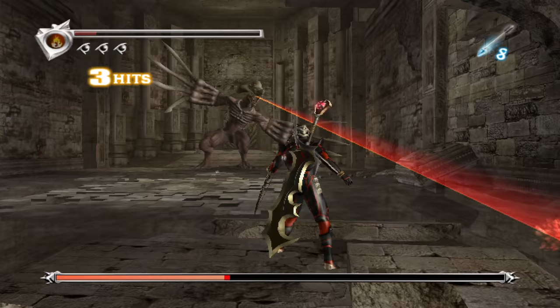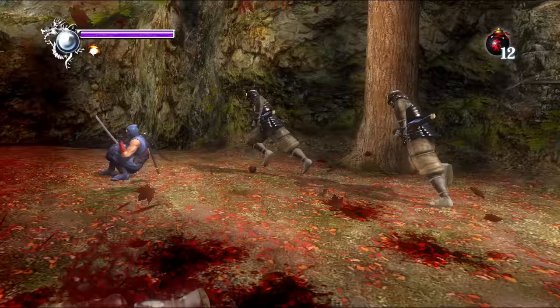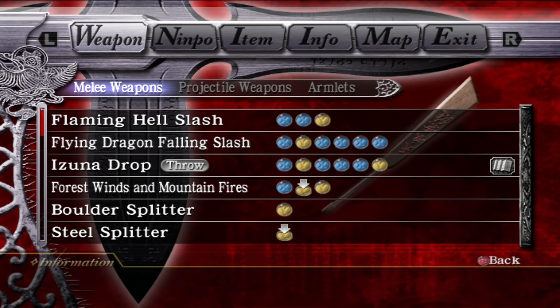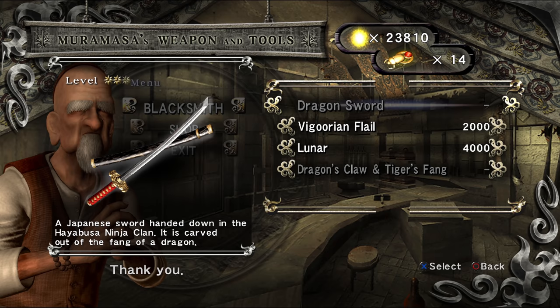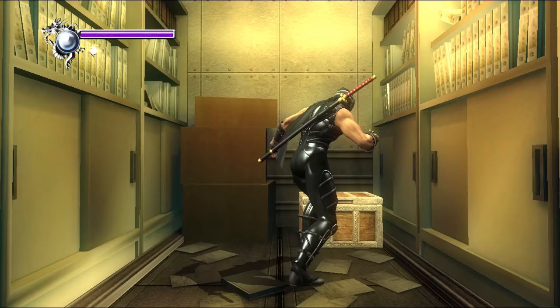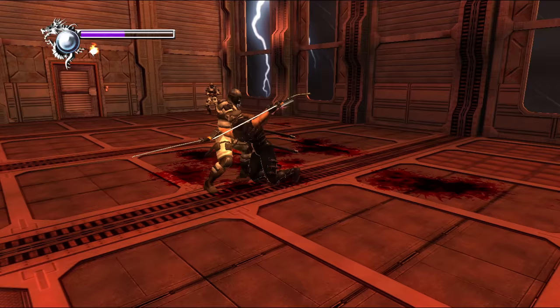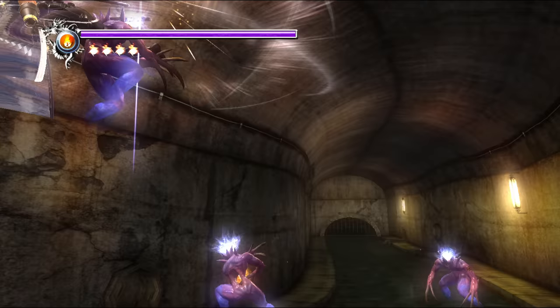Besides your melee equipment, there are a handful of secondary ranged gadgets that can assist you in a smaller fashion, from smoke bombs that temporarily blind your foes to explosive shurikens that stick to their target. Each of the different weapon types has its own decently extensive combo lists — no doubt a byproduct of the team's history with Dead or Alive — that you can expand by leveling up the respective tool at the Blacksmith. If you're on Sigma, you can also obtain the Dual Katanas, which play quite differently and have pretty sick combo potential.